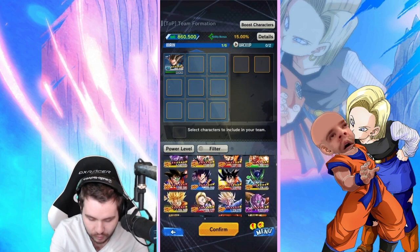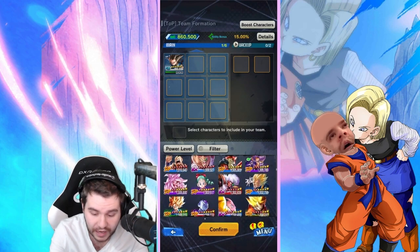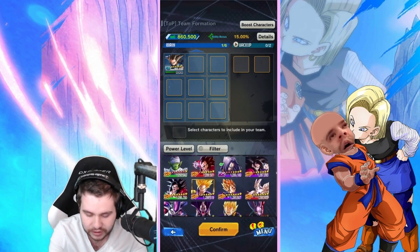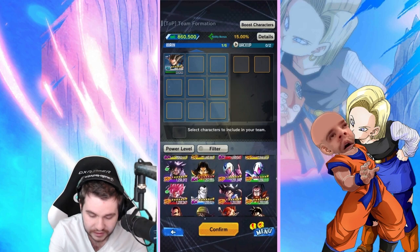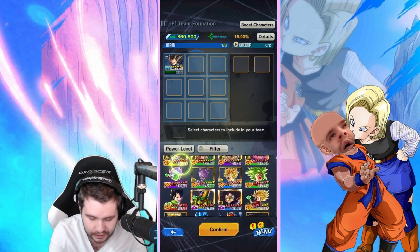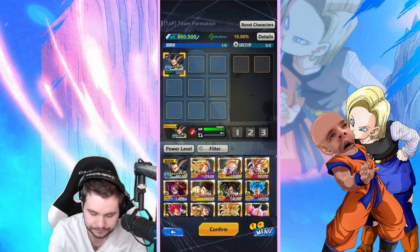We've got tiers that don't matter yet. We're going to pick units that will help — and since you have to pick your main, I think they want us to put boost units within the three-by-three grid. I'll leave Shallot but put him in the back.